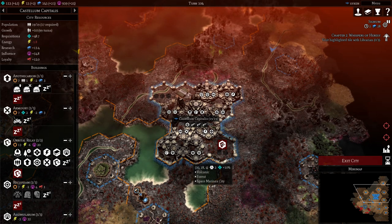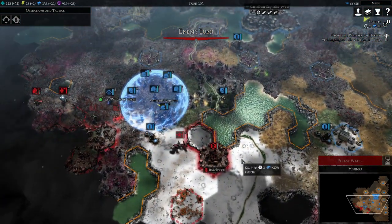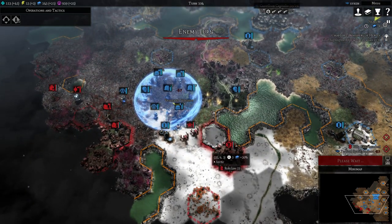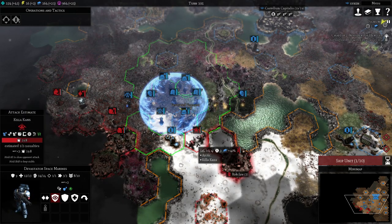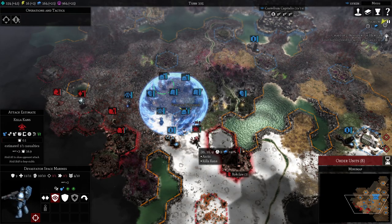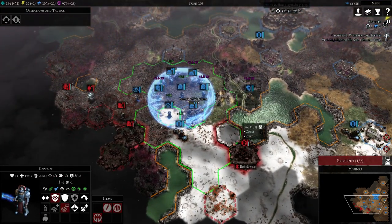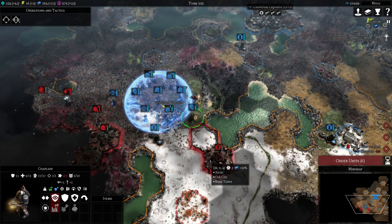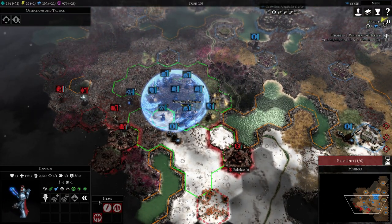The city has reached its limits, so we need to definitely build a population increase, but that can wait a bit. Oh wow, that was painful. Killer Clans — well, I can tell you what counters Killer Clans: damn right, Devastators. The Marines have successfully killed them. And we got a level up here — nice!